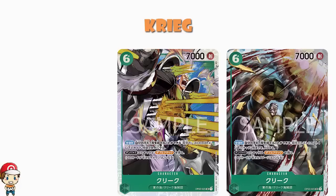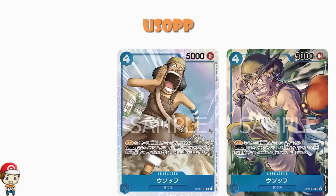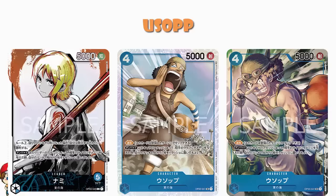Moving over into blue, we've got an alternate art of Usopp. It's a four cost, 5,000 power with Rush. And Don X1: when this character deals damage to your opponent's life, you may trash seven cards on the top of your deck. Remember that Nami leader means that you win the game if you run out of cards in your deck rather than lose. That's a big deal — in that deck, Usopp is great.